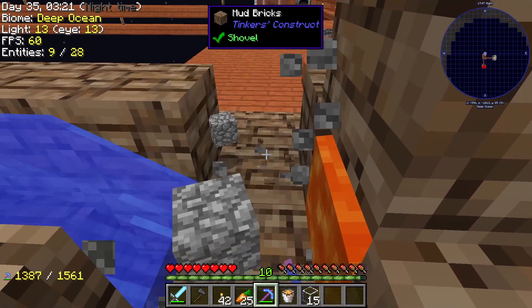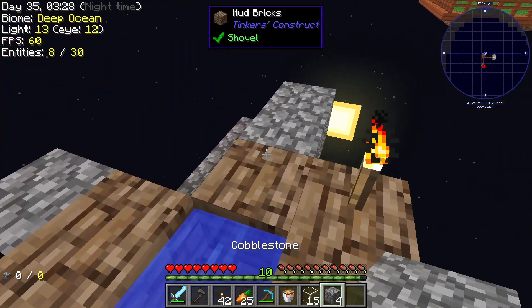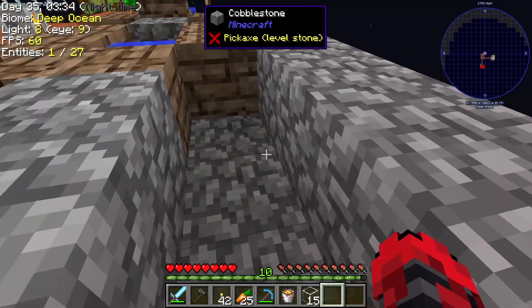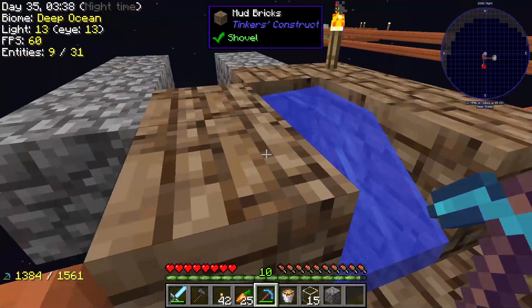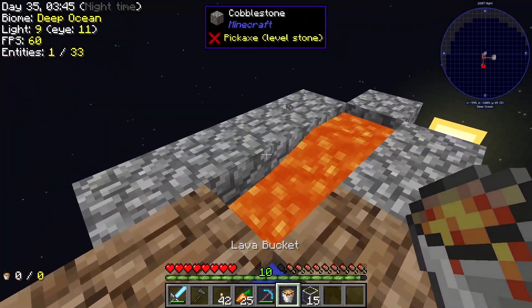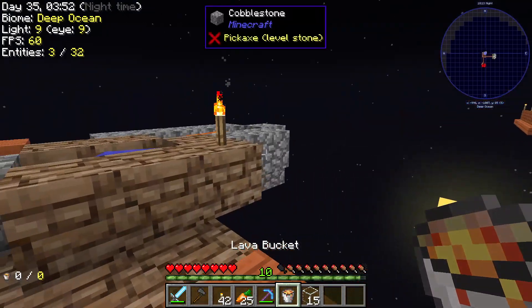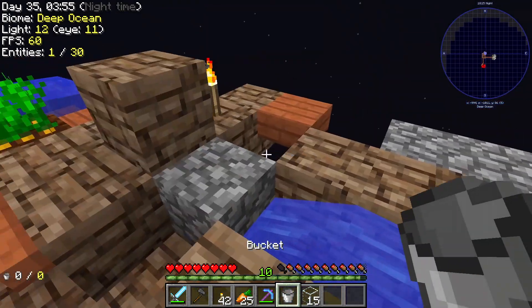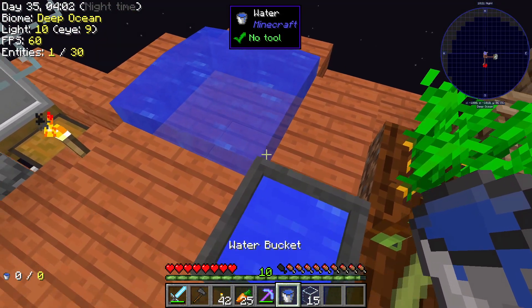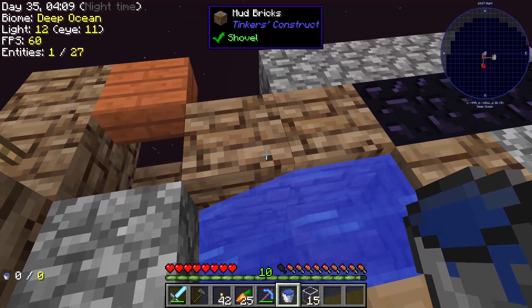We just need a few more pieces, finish it up, then all we gotta do is put the lava in, cover with water, and wham — we'll have our obsidian. One more piece of course. There's one, there's two, and three — perfect. Let's go over here and grab some water. Oh, I guess the rain kind of filled that up a little bit — good to know. Awesome.